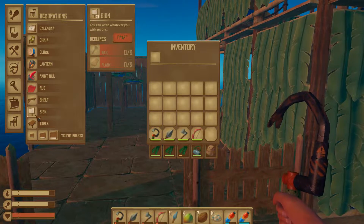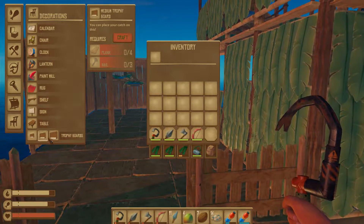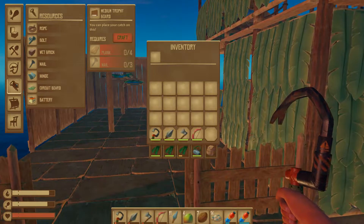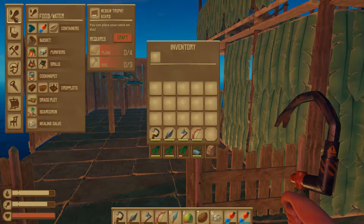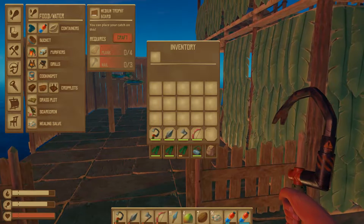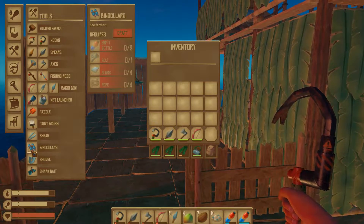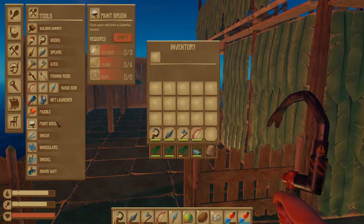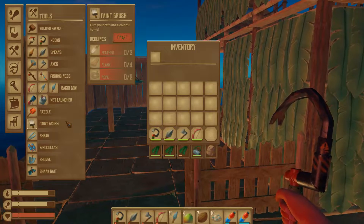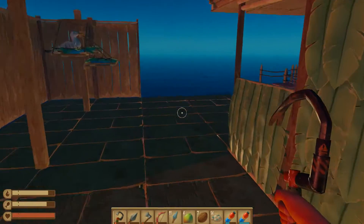Today I want to play around with some things I haven't done yet. The paint mill is one thing I haven't played with. I made a couple rugs and a shelf, but I still need to do a sign — signs are new — trophies are new for me. Also the binoculars. And I need to make a paintbrush too: three feathers, four planks, and three ropes.